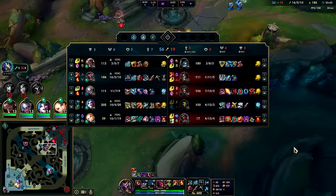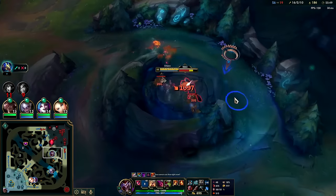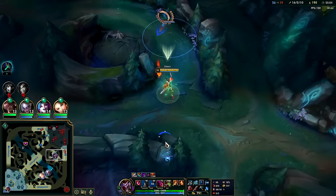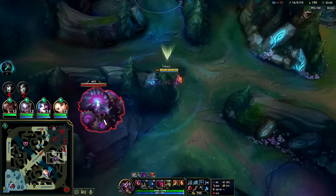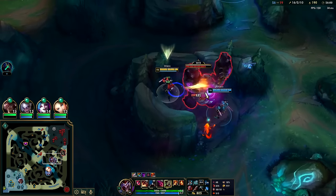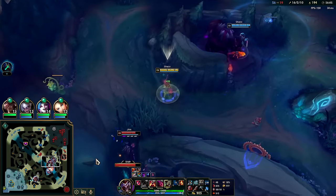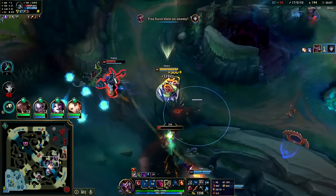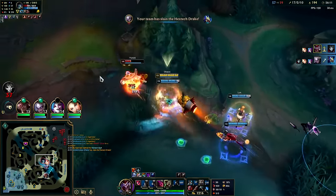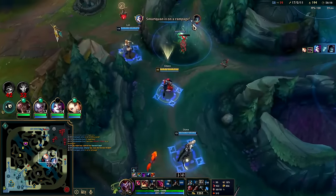We're level 15, Zyra is level 11. Auto, Profane Hydra, auto - don't forget to use it while you're farming, it's a short cooldown. I'll pop R for this. I have these guys flanked right now. I'll send my clone out the other way. Auto, auto, ignite.